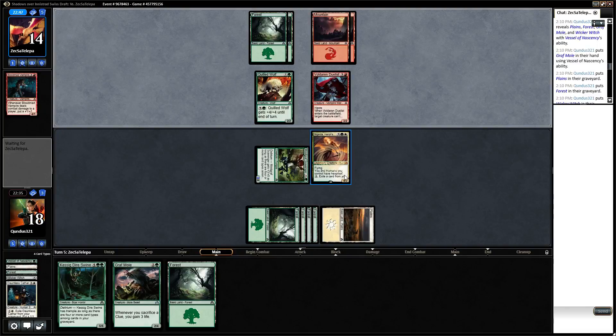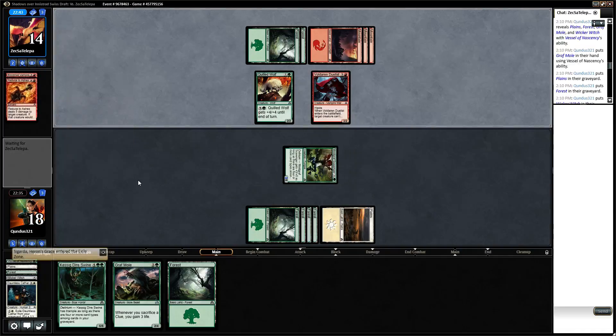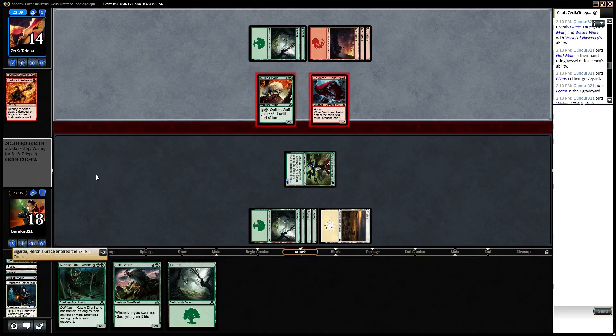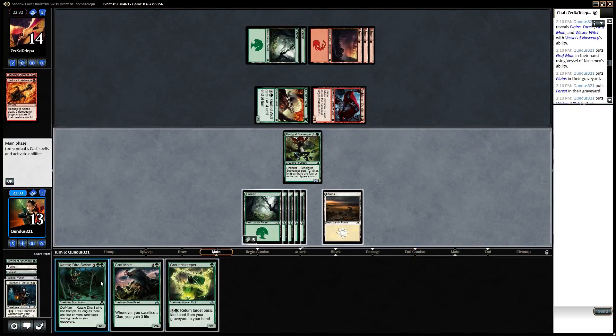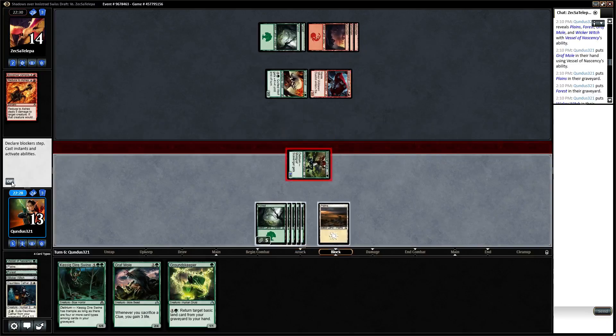Once we get to that point, I have a couple of cards I can exile if she survives — which she did not. That's fine. I'll take five here. As you can see, I still have to remind myself of strong play order.